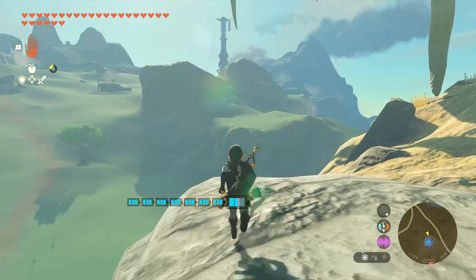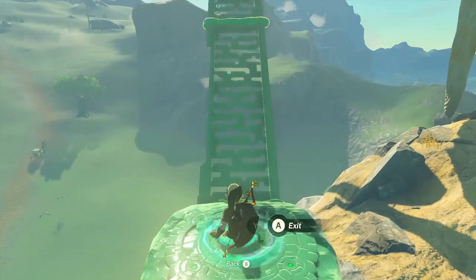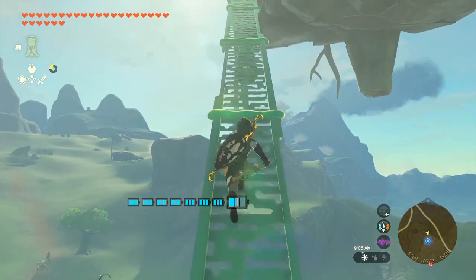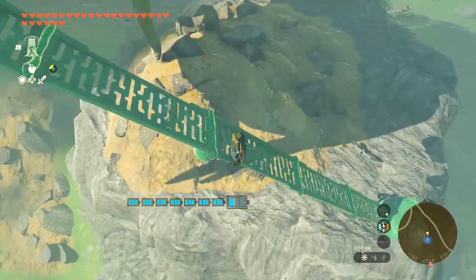Eventually I realized the stabilizer had to be at the halfway point, with the three horizontal railings on either side. That way you never get so far that it shuts down. I stuck it on the bottom so it wouldn't get in the way, and I slapped a hoverstone on either end to make it scalable. You'll see what I mean by that in a minute.